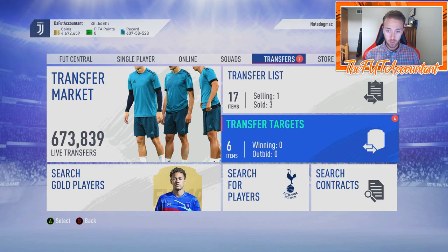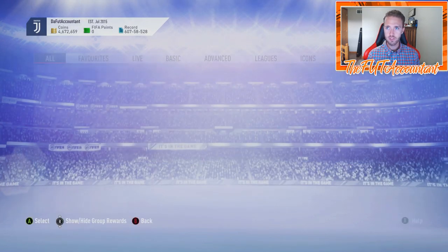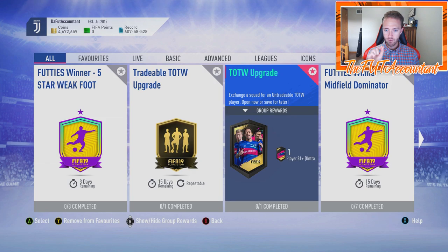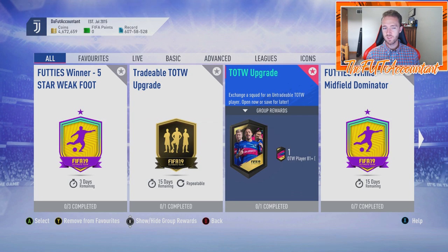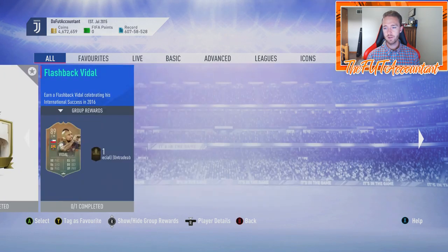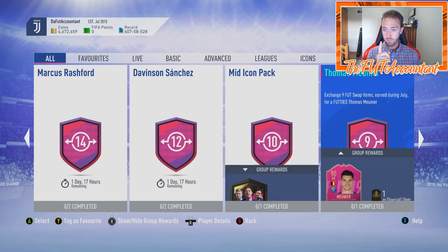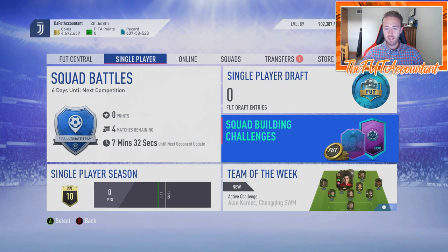This has been an all-over-the-place market talk. In summary: TOTS upgrade SBC is here, thank you EA for putting it out, I wish it was a little cheaper but I understand the pricing. These SBCs coming back are very cool and good for icon SBCs — they're out for 15 days. Also don't forget Foot Swap — one day and 17 hours left. If you haven't redeemed your Foot Swap cards, make sure you do. That's been Nate the Foot Accountant, catch you later, peace out.